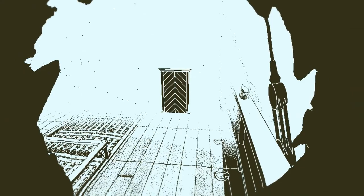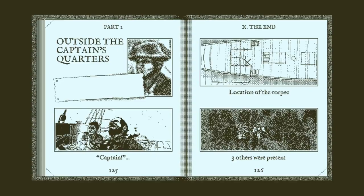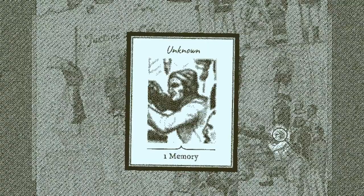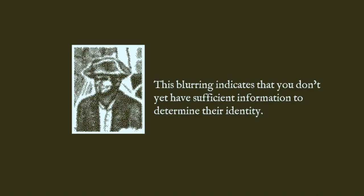So the captain opened the door and — damn — this looks beautiful. He shot the lad with the axe, which I imagine was the corpse on the ground. This guy survived. Is there anything interesting in here that we can find out? We can't go past the captain. Something fell over here — maybe that's just a bullet. It generally feels like there's some kind of mutiny going on. This guy's coming with a knife — I imagine that'll be a useful detail. The blurring indicates that you don't yet have sufficient information to determine their identity.